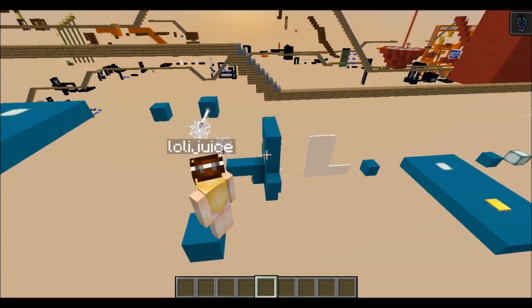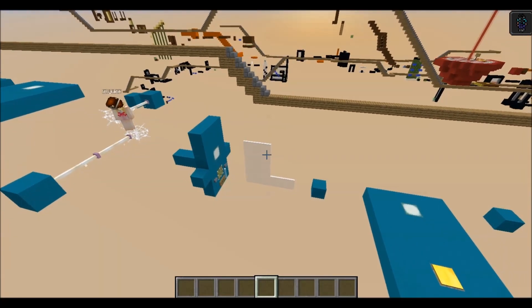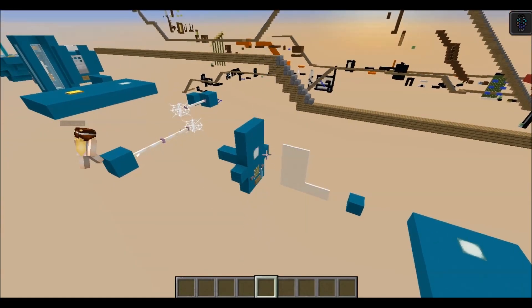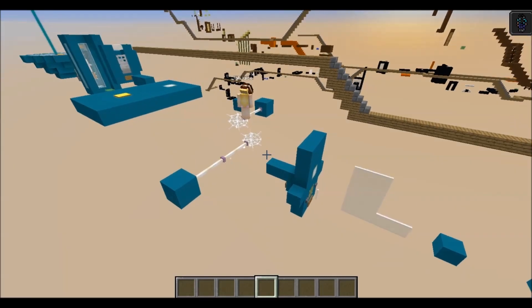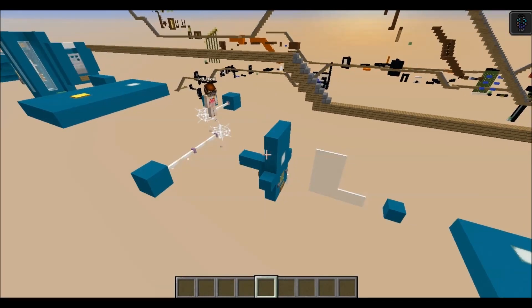He climbs up and jumps onto the end rod. He's got to jump from one end rod to the other — pretty simple, right? Well, it is pretty simple, but it's a little harder than it looks. It's not a very complex jump, but if you don't get an optimal jump right here, you will not make it to that second end rod.